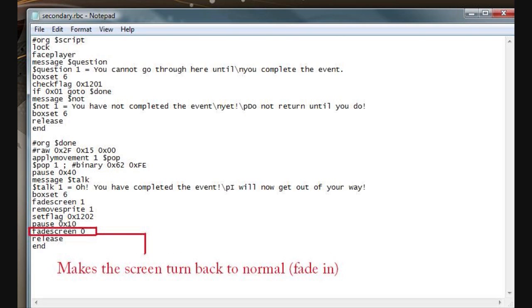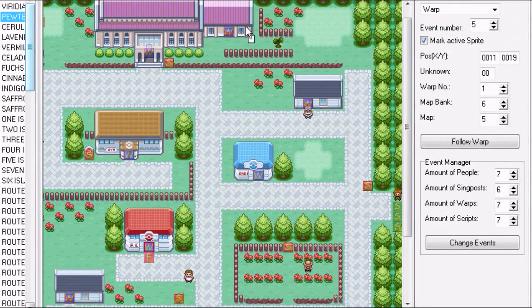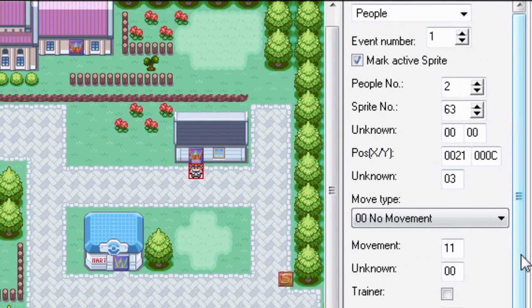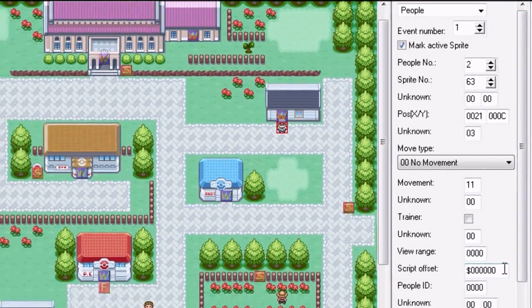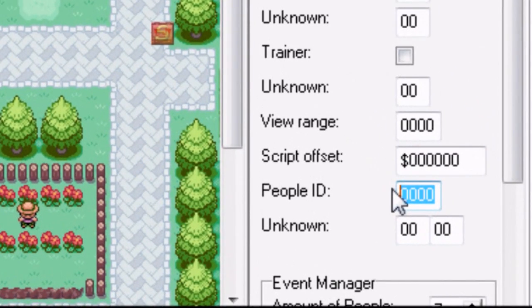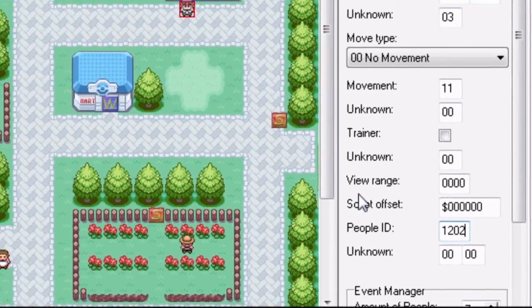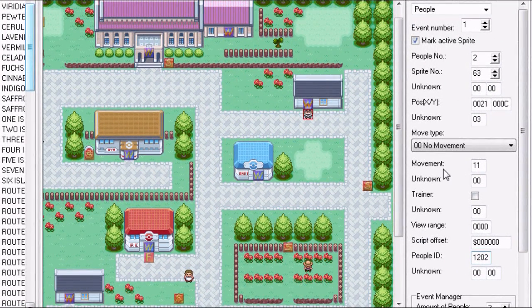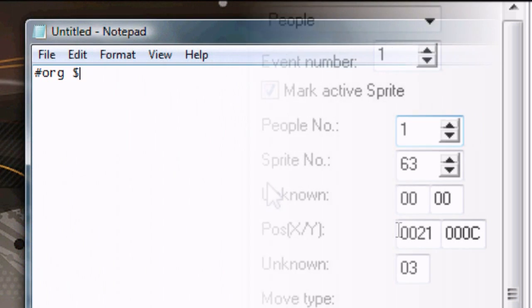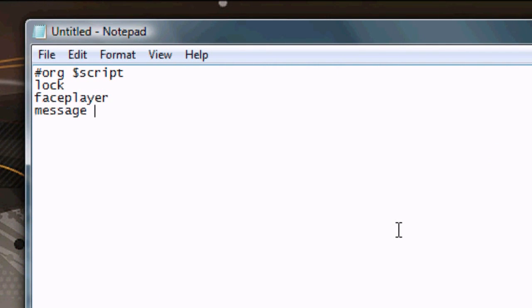Now we go into Advanced Map. I'll click on this character and put him in front of the house, because he's supposed to block us. We set his people ID to 1202 — the same as the flag that was just set — which creates the illusion that he disappears. In his people number field, we make sure to put 1 so it removes his sprite. And now we've completed the after script.